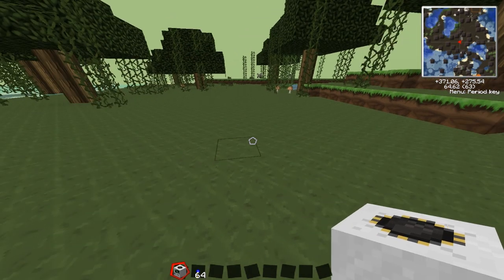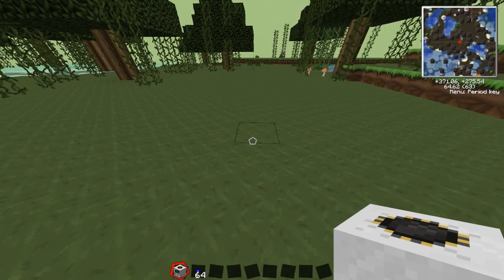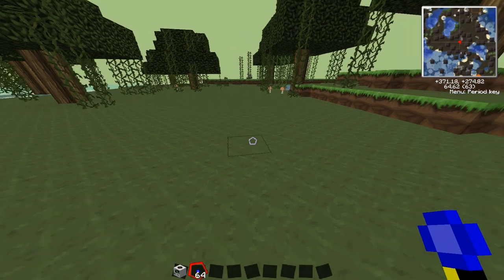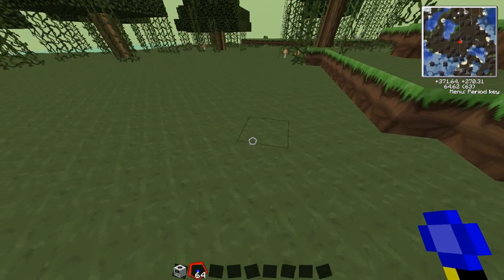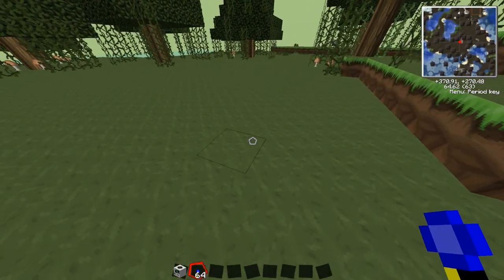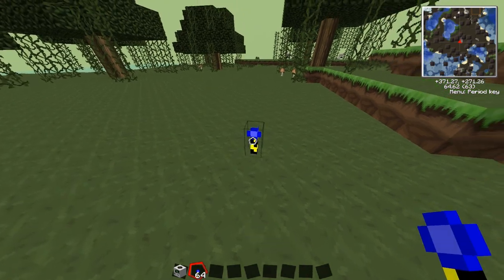Okay, so the first thing I'm going to show you is landmarks, and this is how you make the quarry bigger. Landmarks are just like redstone torches with a bit of lapis on top. What you do is you put one of these down, right-click it - nothing happens - then follow where that one is and put another one.